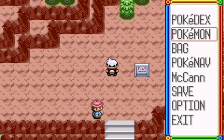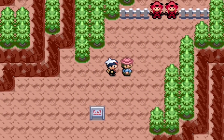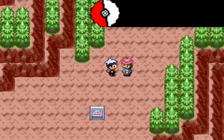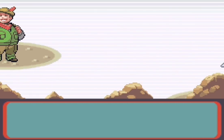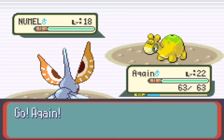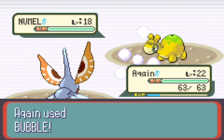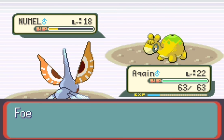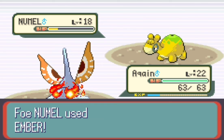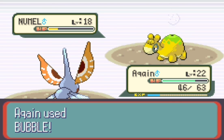With this Hiker up here I think we're good just using Masquerain against these Geodudes. He might have a Machop, I don't know. Now if you didn't notice, Masquerain — even though it has 'rain' in its name — is not part Water type. It's Bug/Flying; it lost its Water typing upon evolution. I have no idea why, but it just does. So Masquerain with the new Intimidate ability — that's awesome. We'll hit Swellow with Bubble here.